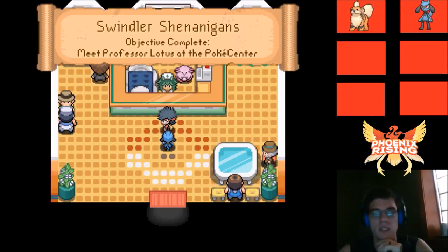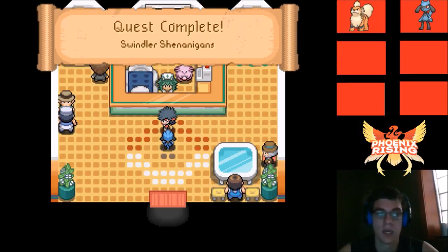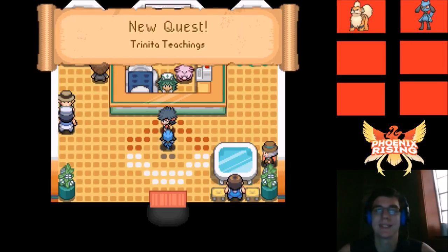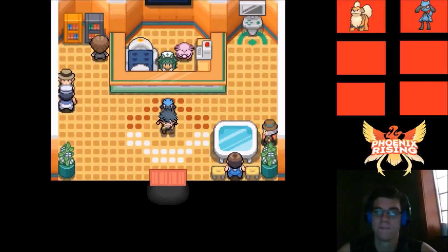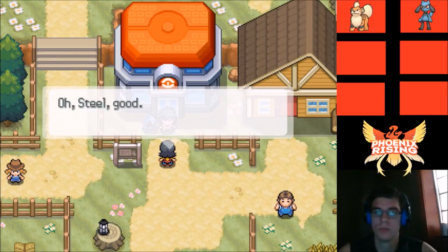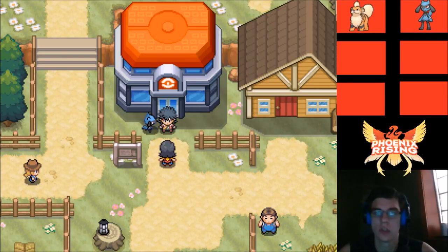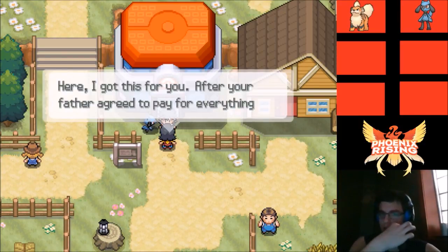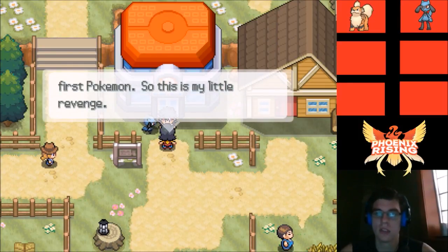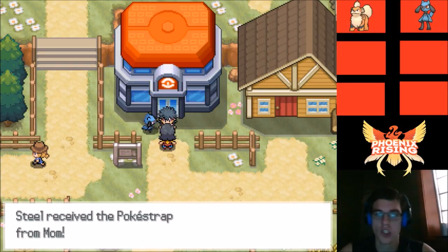Objective complete — Swindler Shenanigans quest is done! The entire quest is complete. New quest unlocked: Trinidad Teachings — no objective yet though. Someone approaches — I think this is our mom. 'Oh, you picked Growlithe — it's precious, you chose well!' She gives us something.